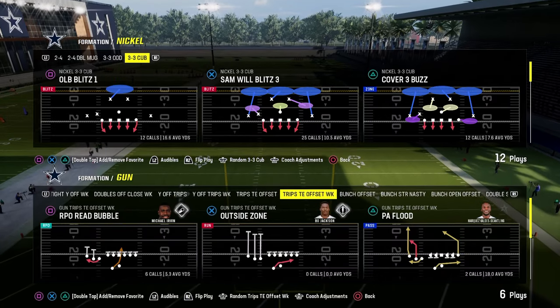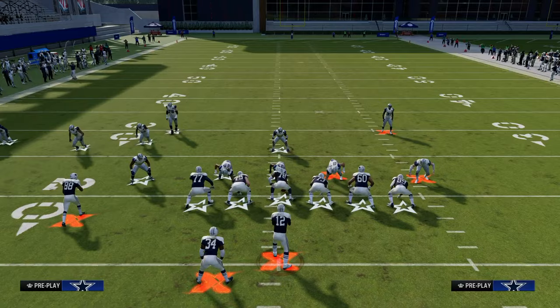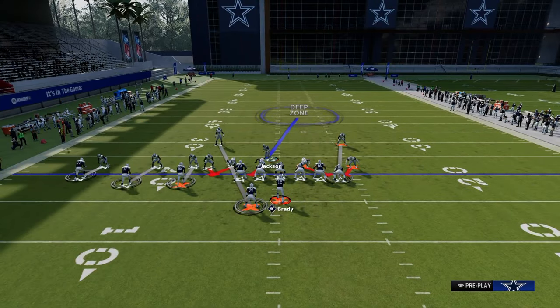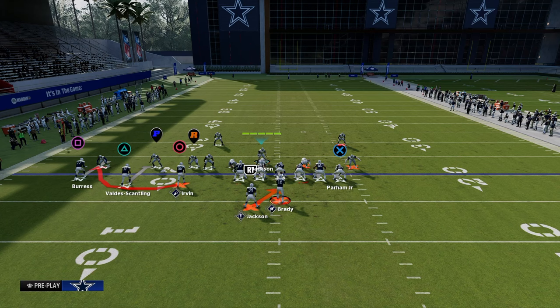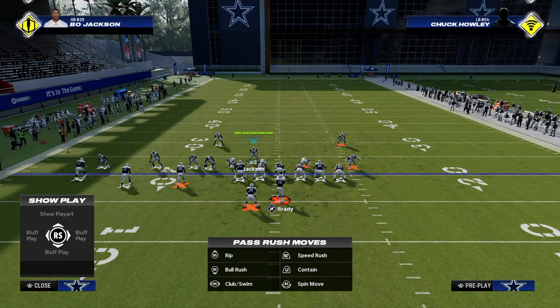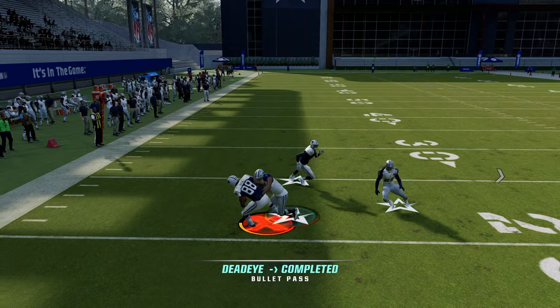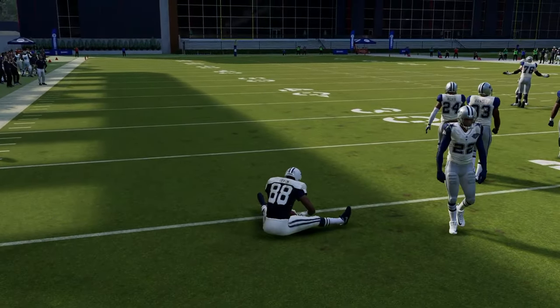Another common problem with man-to-man based defenses is RPOs. Let's say they're running trips and running an RPO to the left. If you look out here to the left side, you see how that R icon is going to blitz. For the most part, they'll typically just break the deal and you're going to be okay.